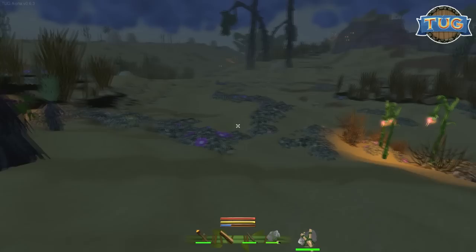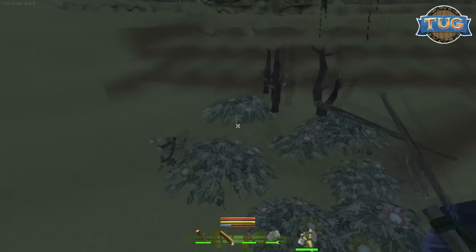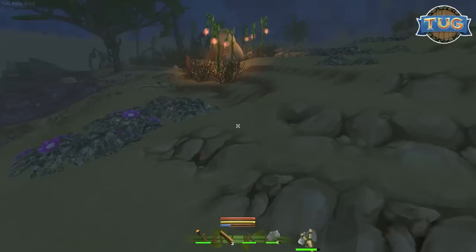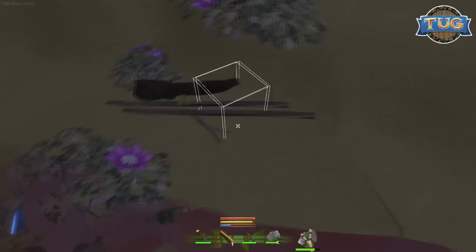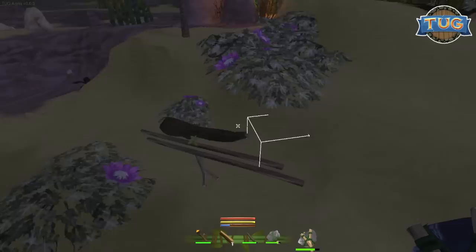We have the axe once again — I've made a new one. Let's go and get some more trees. Let's chop this little spindly thing down. You have to be careful when you make a round rock and a jagged rock — they look very similar but they're not the same. One makes a hammer, one makes an axe. So if you play this game, there's a little quandary. We've got three of those on our hand which we need, and we've got the flat rock and two round rocks. So we've got enough to make a fire pit.